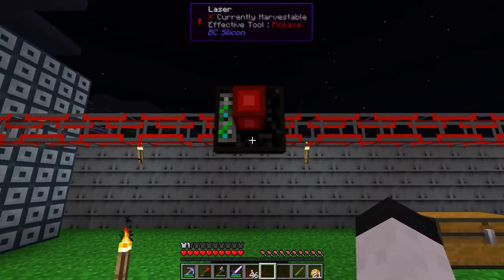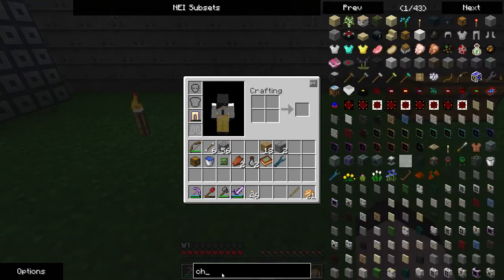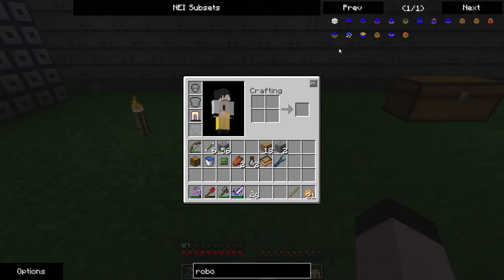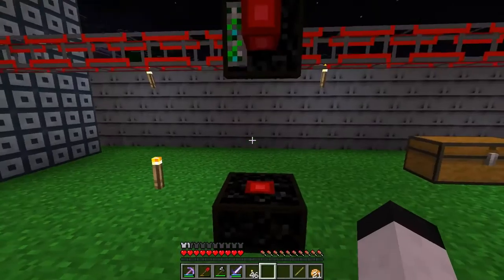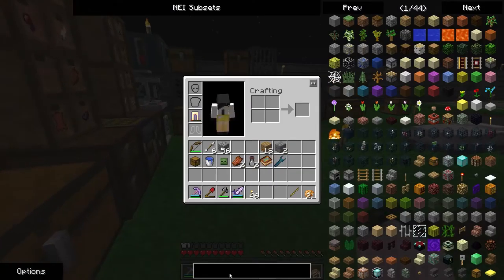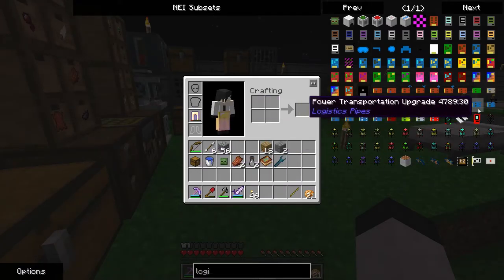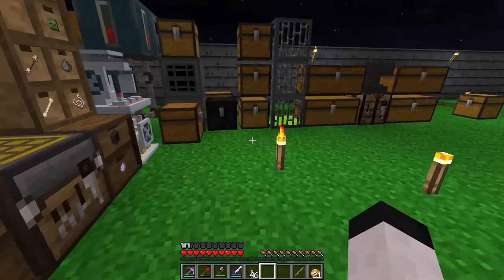There was a mod - I think it's called NEI Integration - that makes it so if I search for a chipset, or say I search for 'robot' and I click on it, it'll actually show the assembly table recipes. Which is absolutely redonkulous. Why did I make this? I want to get logistics pipes going. I can make this with a gold gear, or I can make it with a golden chipset, which is going to take a fairly long time to do. I'll run six through.